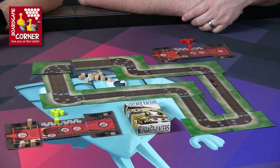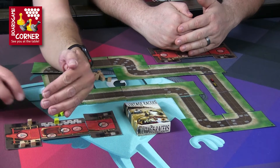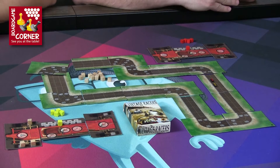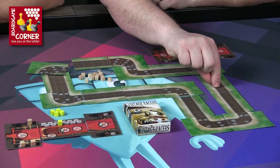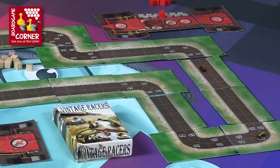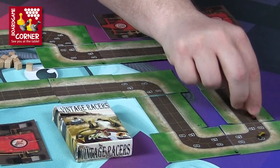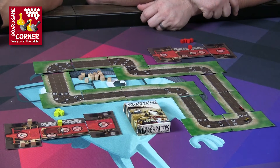We set speeds again — I'm going 70, you're going 70 too. You're ahead and on the inside track so you go first. Moving seven spaces through the corner, you spend one cube to manage it. I'm going to tap my brake down to 60 and move six spaces, staying just outside — but that gives you a commanding lead.